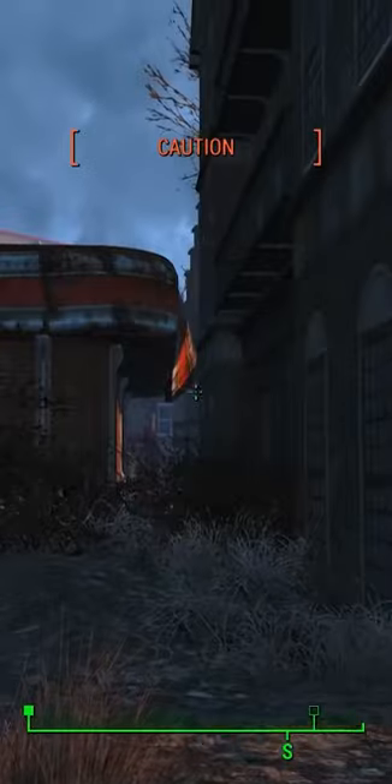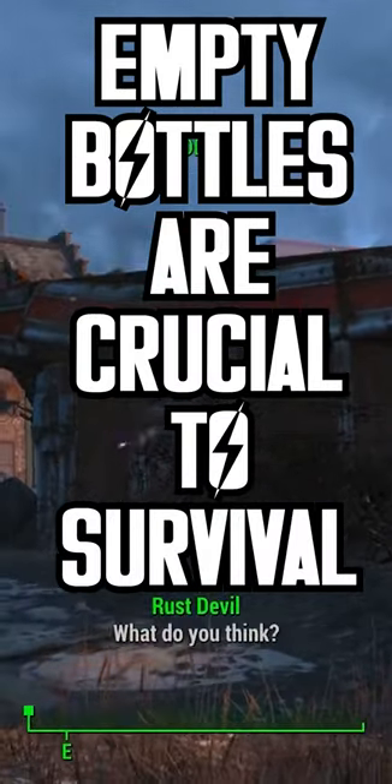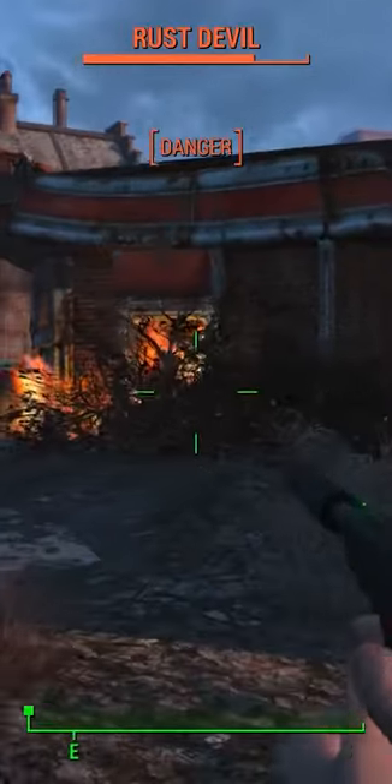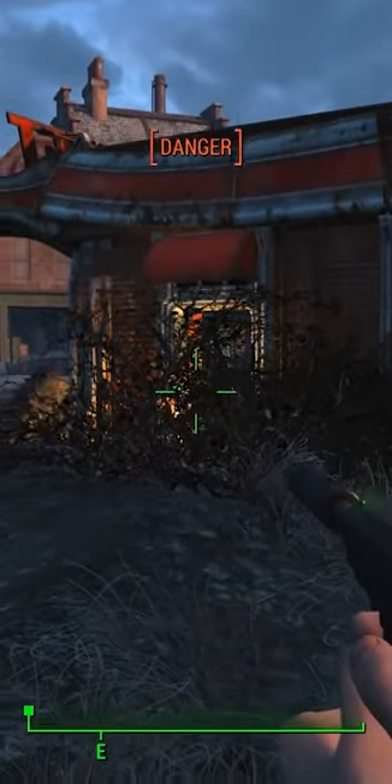Cook your own food. Empty bottles are one of the most important resources you'll find. Yes, adhesives and screws are crucial to upgrading your weapons, but you'll need water in order to be able to use said weapons.